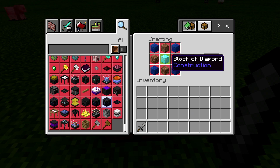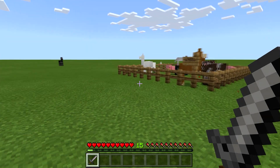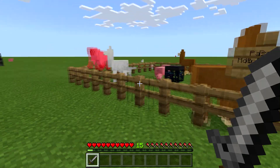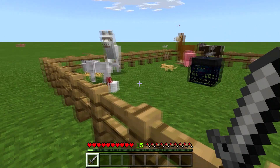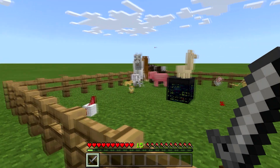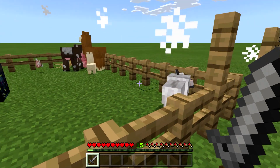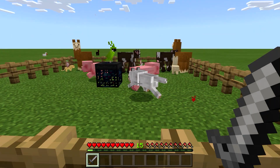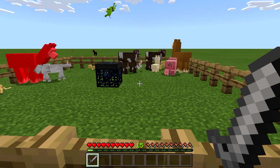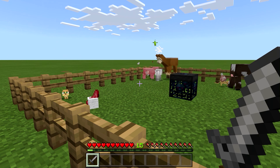The passive spawner uses a block of diamond, lapis, and dirt, which kind of makes sense. Here's the passive spawner, and — whoops — the wolf is going after the llama. I didn't know they went after llamas. The llamas are spitting at the wolf, so the wolf is going after them.